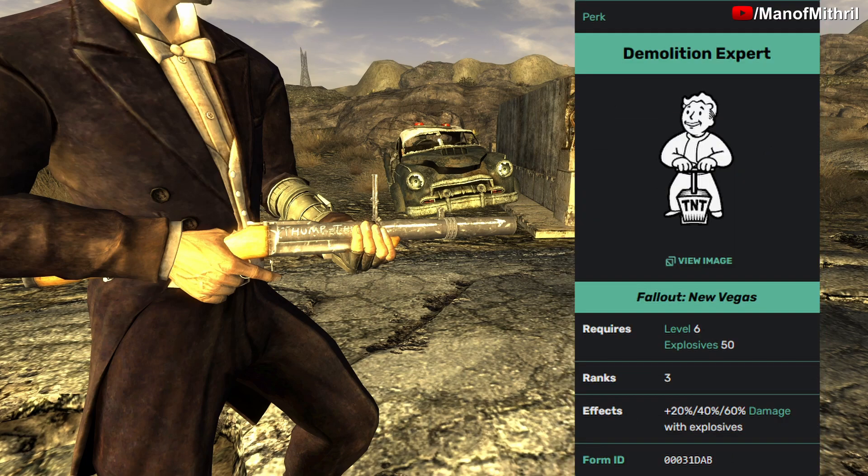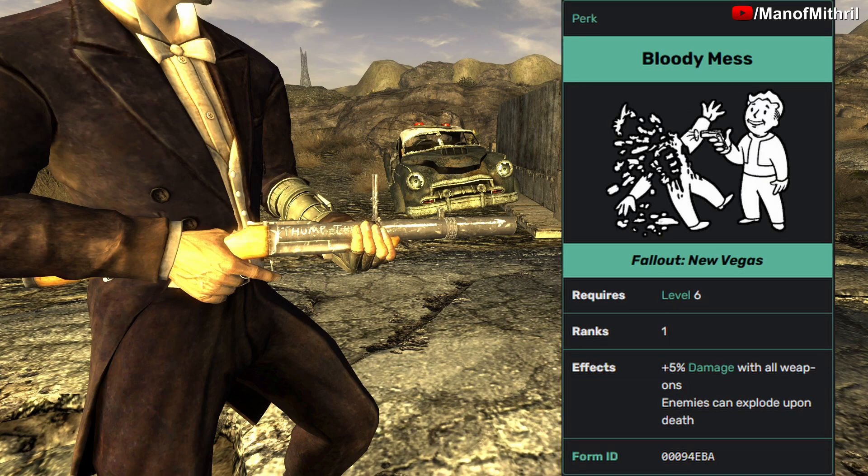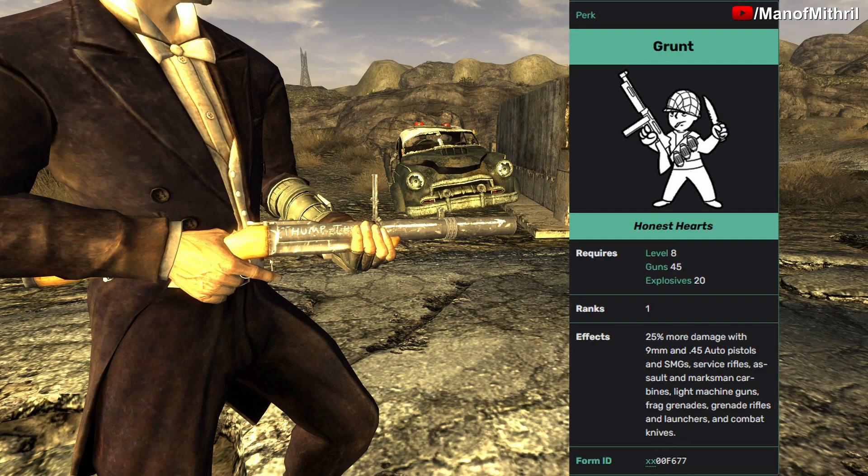The perks that affect this weapon are: Demolition Expert, which you get at level 6 with 50 in Explosives — at rank 3 it gives you plus 60% damage with Explosives. Lord Death at rank 3 gives you an extra 4% damage to all enemies. Bloody Mess gives you plus 5% damage for all weapons, and enemies can explode upon death.